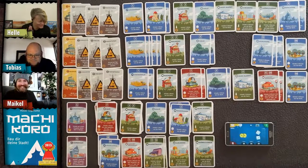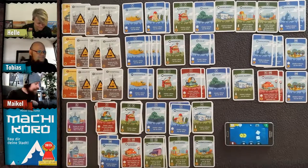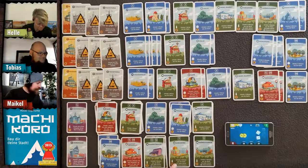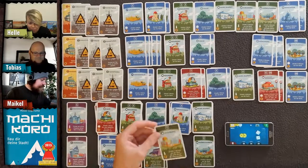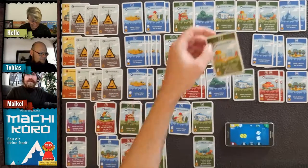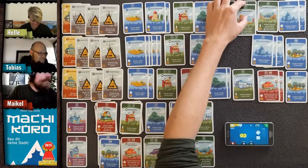Maybe Helle should have a cheese factory. She decides yes — the Molkerei in Germany — for five coins.